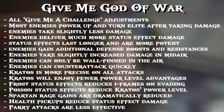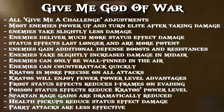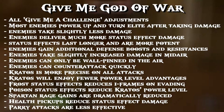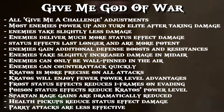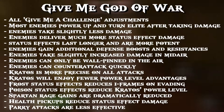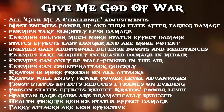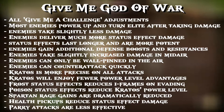Enemies can counter-attack quickly — it's sort of instinctive: they'll attack back after your attack, even when they block. Enemies are quick to react to your attacks and come back from being on the defensive. They'll also attack unexpectedly. Kratos is more precise on all attacks — it's difficult to describe, but in a group fight with many enemies on screen, when you're trying to change direction, Kratos feels more precise in terms of where you're directing attacks. It might be entirely hitbox-related, but it definitely feels like he's better to control in motion.